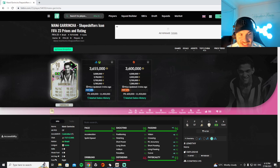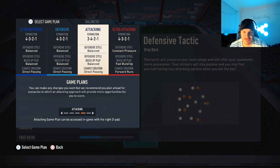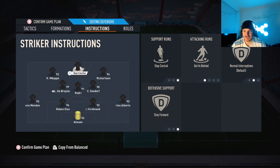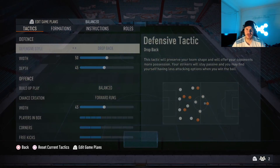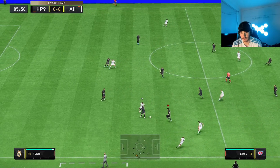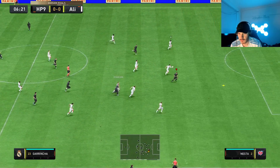Thank you so much for watching. Let's go into the gameplay right now. We're gonna play the four-three-two-one. We've got the custom tactics. We're gonna be playing him in Division One rivals, probably three games, and then three games in Foot Champs playoffs. Four-three-two-one: striker stay central, getting behind, stay forward. Let's get into the gameplay right now.